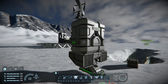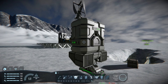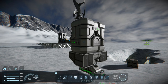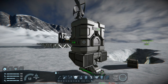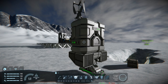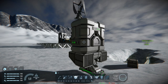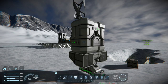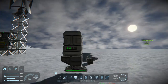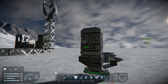You don't necessarily need a mining ship to gather resources — you could build something bigger straight away — but this is the easier route. It also gives you a foundation to build on. I tend to improve my builds as I go: I'll expand this mining ship later, or build a bigger one for different tasks. The only thing you lose if you scrap it is the battery cells.